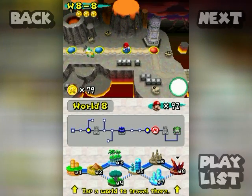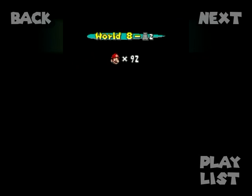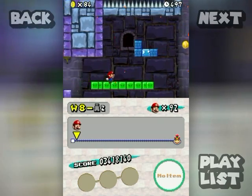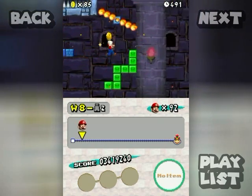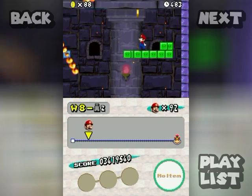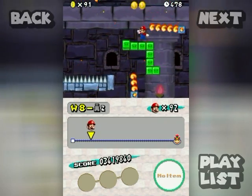Hello everyone and welcome back to the walkthrough — 8-Tower 2. We're getting down to the nitty-gritty of the game right here. Here come the snake blocks again! Did you think they were only going to be in one castle? You thought wrong. This particular snake block formation is probably more dangerous than the last one.